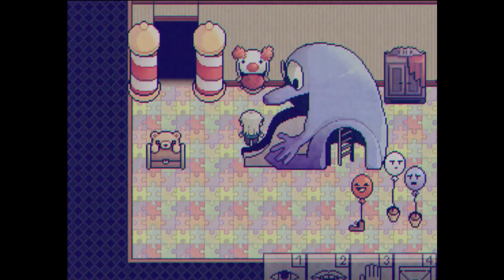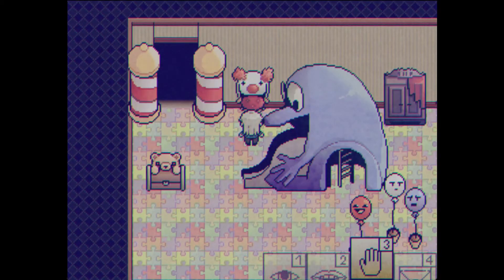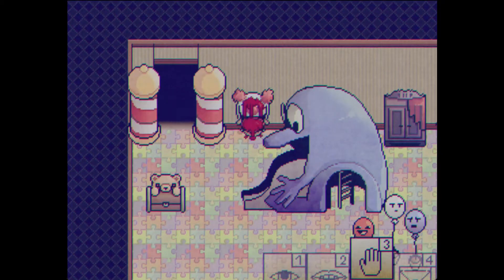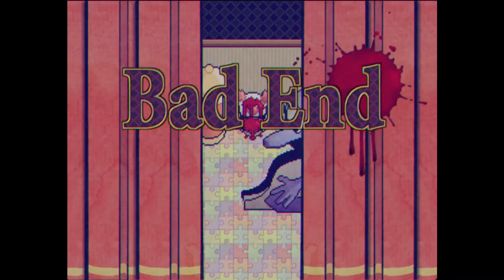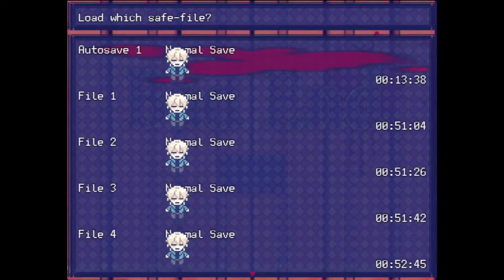So the next thing we can do is touch the clown chair. I have a feeling I know what's gonna happen. Let's just do it. Yep! I had a feeling. Okay, let's go to the next death.